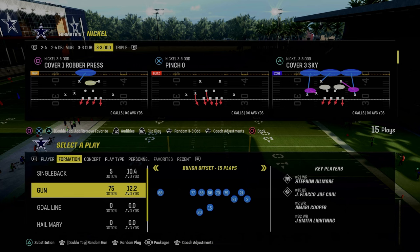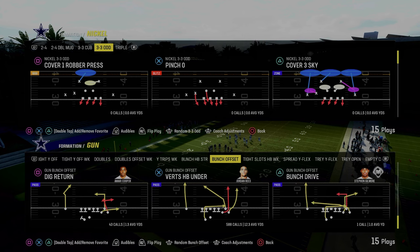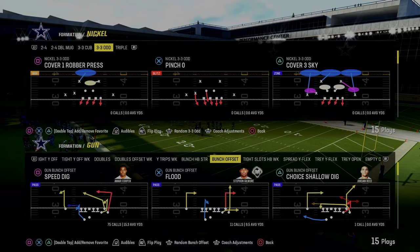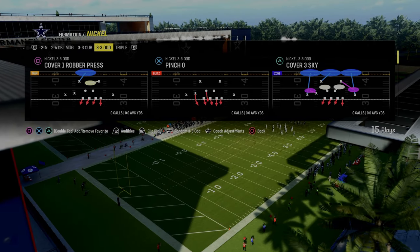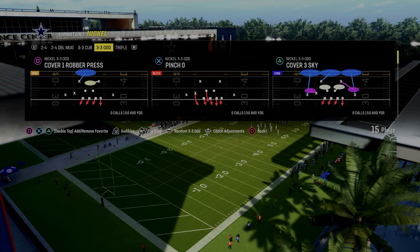EA just dropped their December patch today, and basically what the patch did was it made it easier to pick up the dollar blitz that pretty much everybody's running, and also the 3-3 blitz that we've seen be the predominant meta. The way you would pick that up is you would essentially just block your running back.